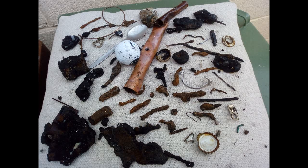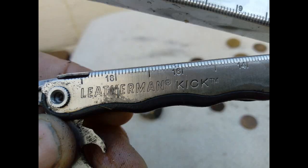Here we are at the roundup. I dug about 80 targets — 20 good, 60 bad. So about a 3 to 1 ratio of bad to good targets. Obviously this will change wherever you are.